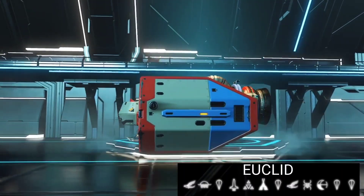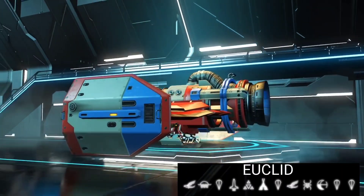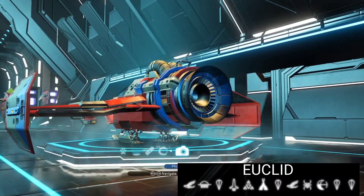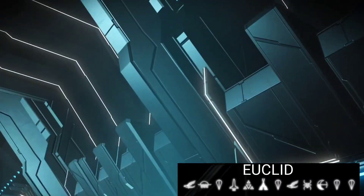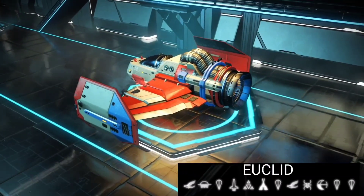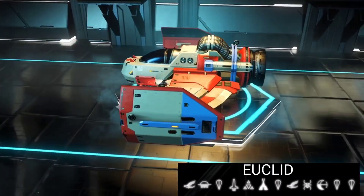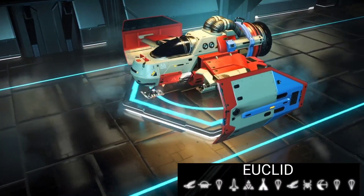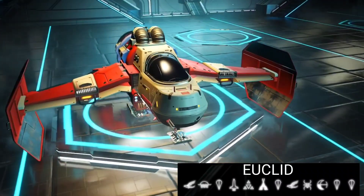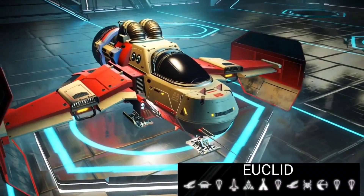First of all, we have the ship — this is a Raza tie wing and it currently is in red, white, and blue. Very British! So there we go guys, look at that — absolutely awesome. Doesn't it look beautiful? Absolutely amazing.